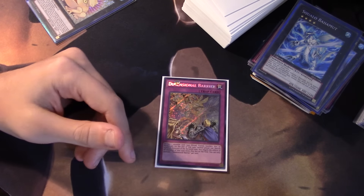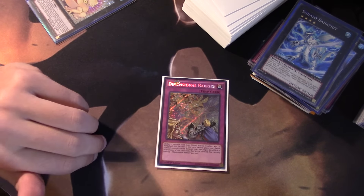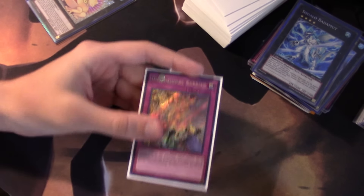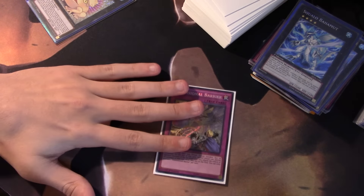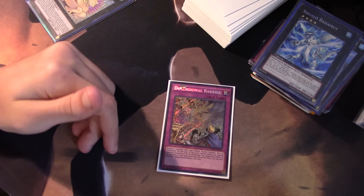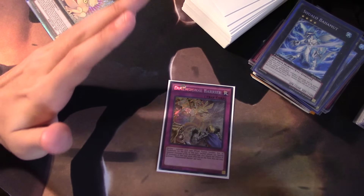I think it's a very interesting card because we haven't really had too many single-turn floodgates in Yu-Gi-Oh. The best example I can think of is Trap Stun — a normal trap that shuts off a given game mechanic for that turn for both players. Trap Stun shuts off traps; Dimensional Barrier lets you pick which monster type effects you'd like to shut off. It's a really cool card.